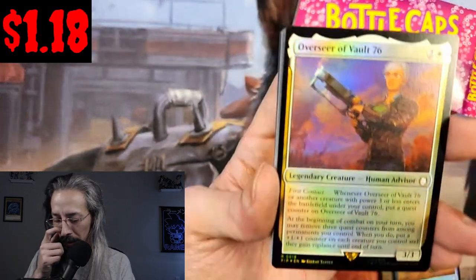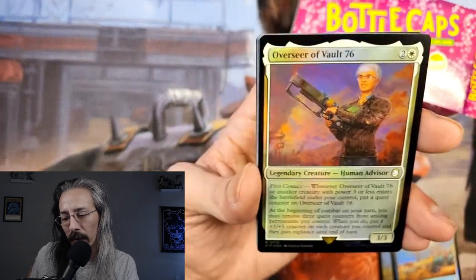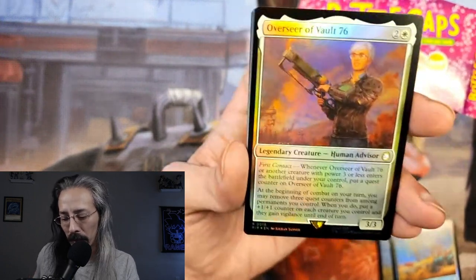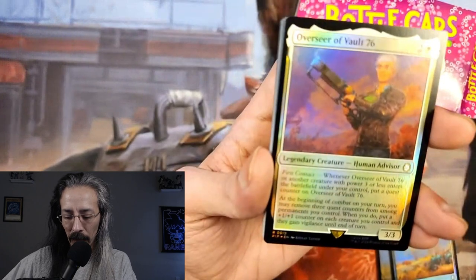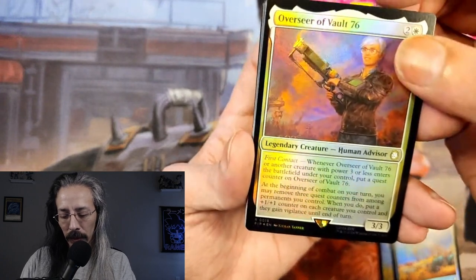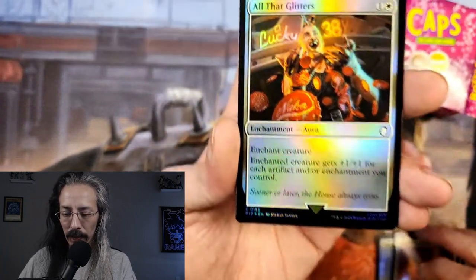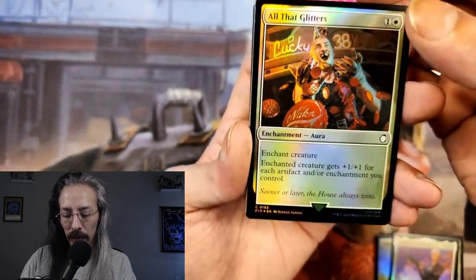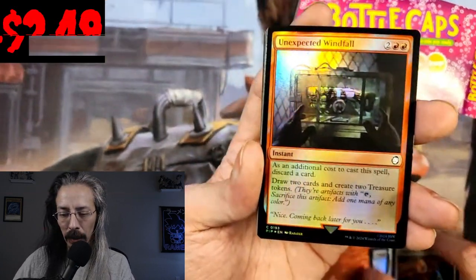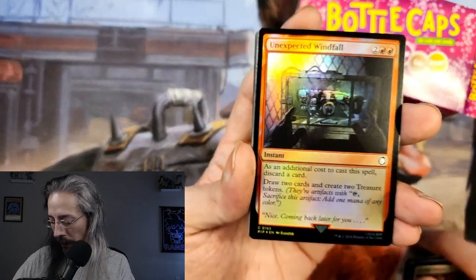Overseer of Vault 76 — I still haven't gotten all of the Overseer's journal entries in 76, I think I just kind of gave up on that one, maybe one of these days I'll hop back on. When Overseer of Vault 76 or another creature with power 3 or less enters the battlefield under your control, put a quest counter on it. All That Glitters: enchant creature, gives +1/+1 for each artifact and enchantment you control. Unexpected Windfall: as an additional cost, discard a card, draw two cards, and create two treasure tokens — I do like treasure tokens.